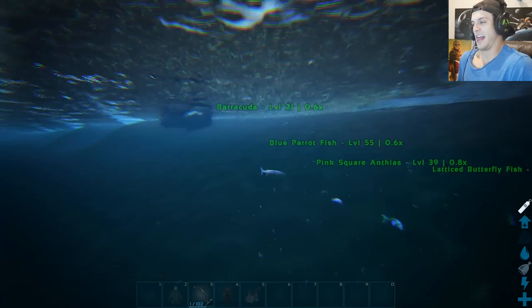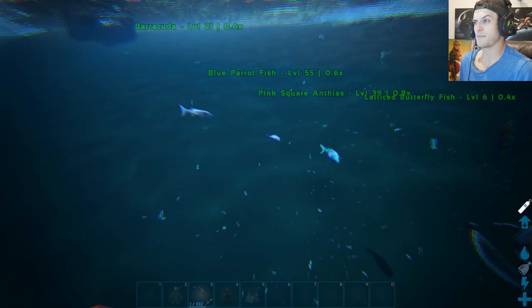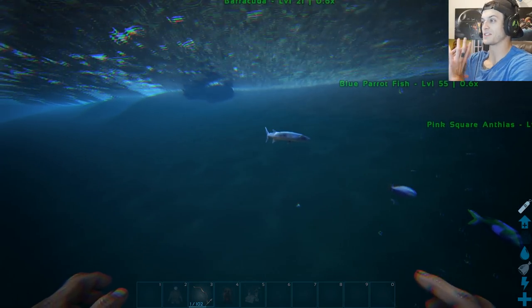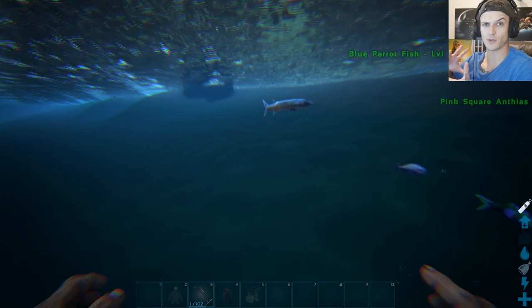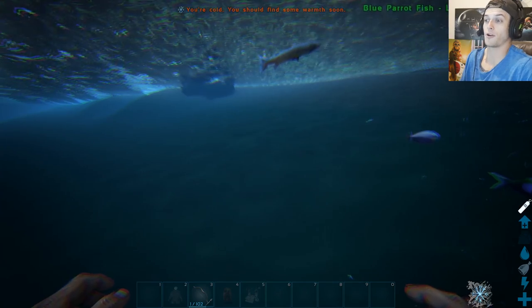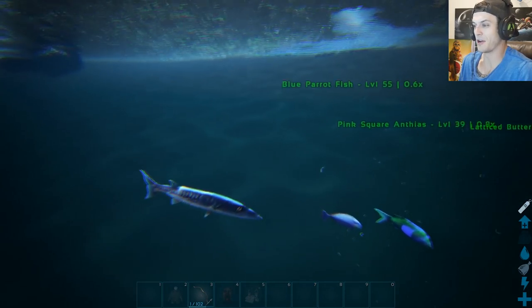Oh Jesus, I punched a fish! I've been dying for so long for someone to add some kind of mod where we're able to transport creatures from the water and then just basically construct these giant fish tank things or swimming pools — basically just able to put down water. If we could put down water, that'd be the coolest thing on the planet, kind of like Minecraft, but not. Barracuda!